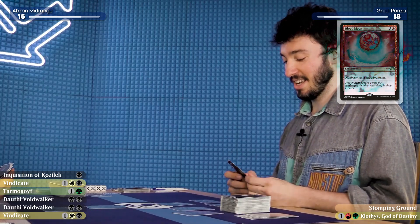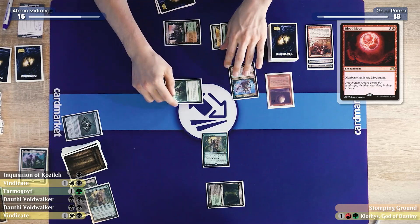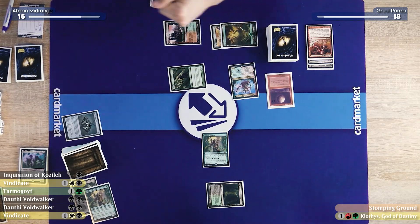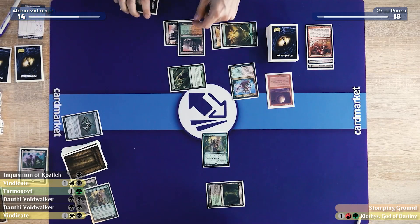I will cast a Blood Moon. I am so sorry. Don't be sorry. I will attack for one. Should I block? The damage is rolling — 14. And then play Mountain Pass.